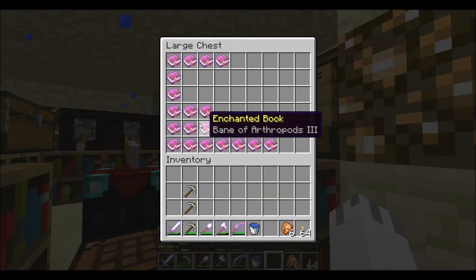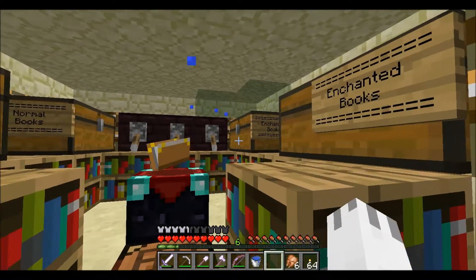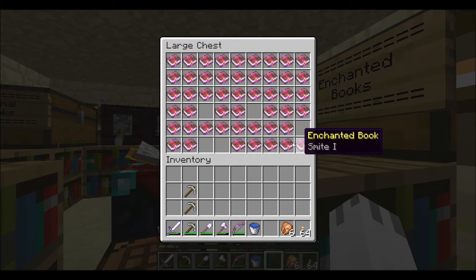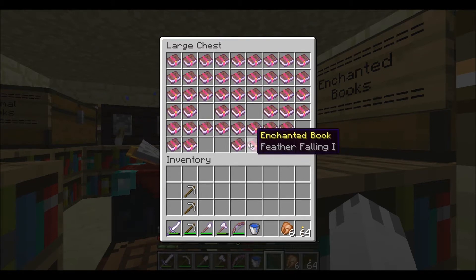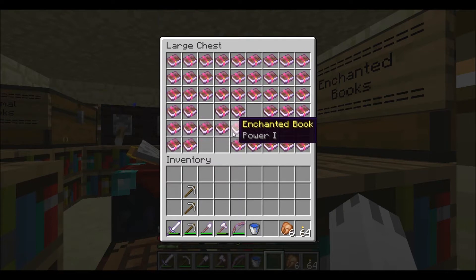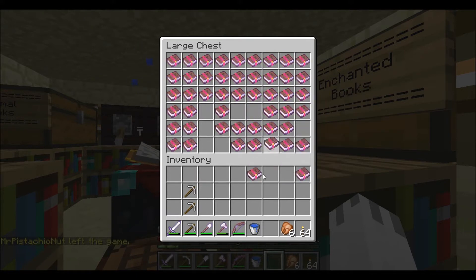I went through and organized the desk because it bothers me. There are a lot of new books. I need feather falling. I'm gonna use that. I'll make some of these efficiency books better and combine them - I like to combine books.